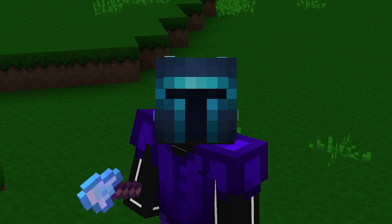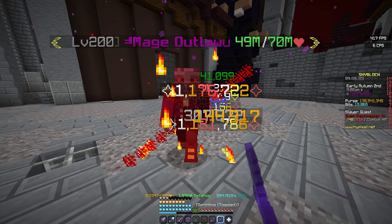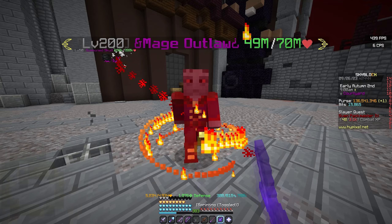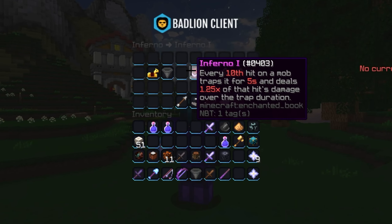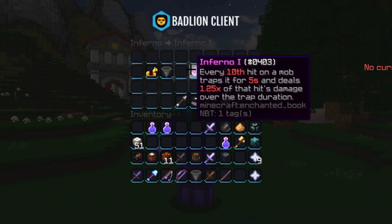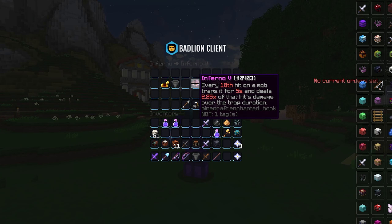I like Inferno. If you do not know what Inferno is, it is an ultimate enchant that you put on a sword or a bow, and honestly on paper it seems like a really, really good enchant. Inferno 1: every 10th hit on a mob traps it for 5 seconds and deals 1.25 of that hit's damage over the trap duration. That sounds amazing. And if you go to Inferno 5, it basically doubles, which is kinda crazy. That is really good.